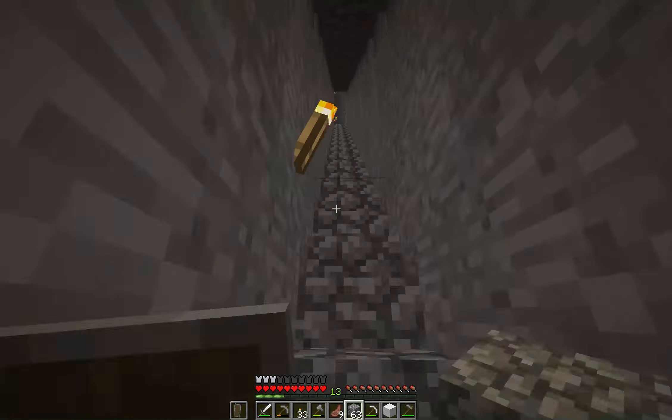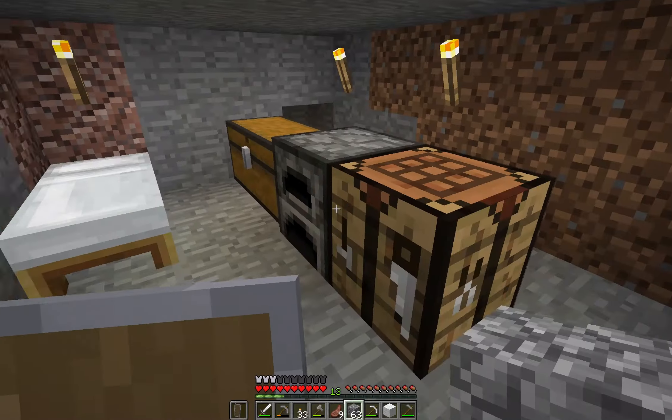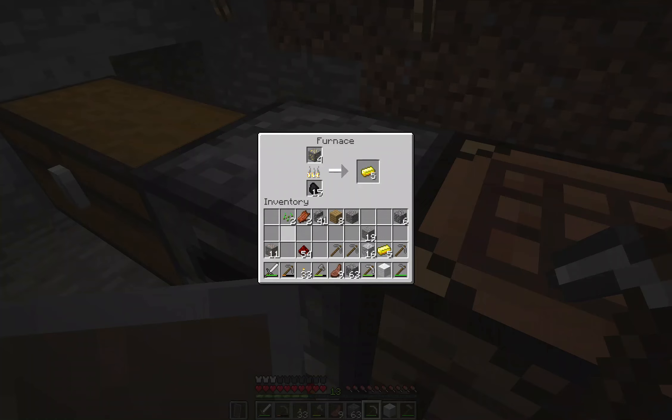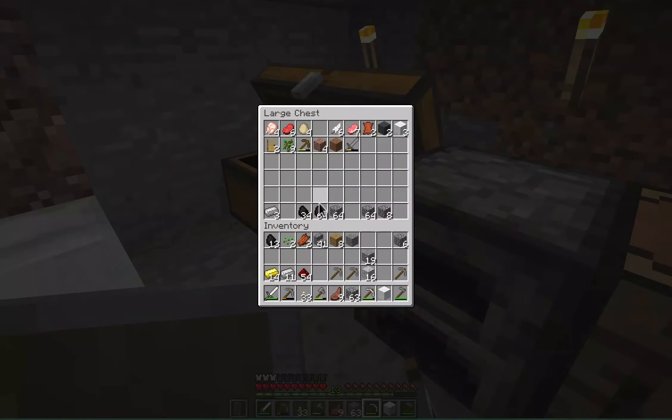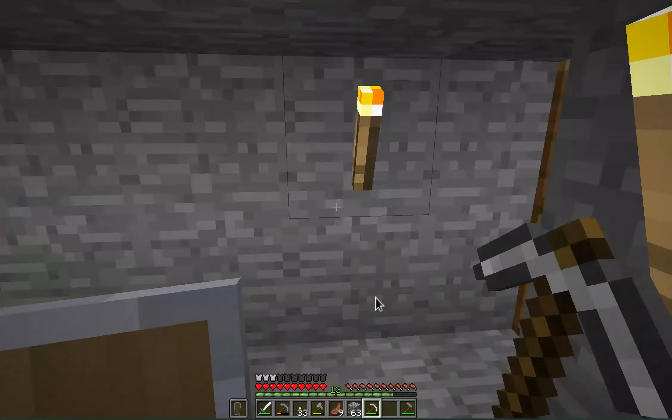I definitely don't want to die down there with all this stuff. Alright, it's time to see what we got. I see 11 iron ore, 14 gold ore, 54 redstone — that's a lot. So I'm going to go ahead and get all this smelted down, and I'll see you guys whenever it's done. And with that all smelted, I think it's going to be time to drop that in the chest, and then we'll go ahead and go back down.